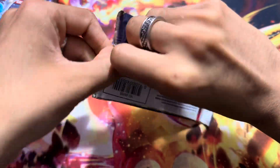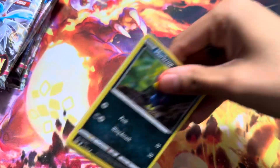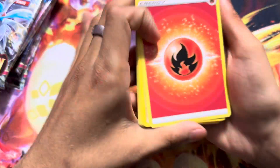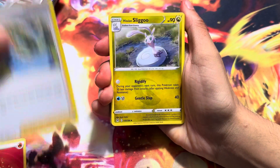I'm going to start with the first pack here. I remember the pack trick for Lost Origin — it is four from the back. So here we go. We got that Lady card.